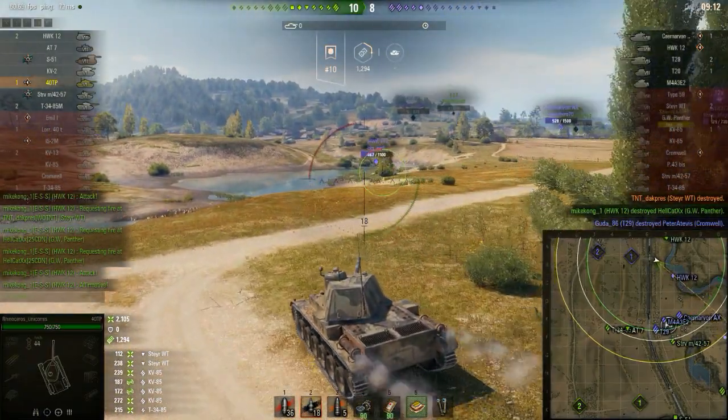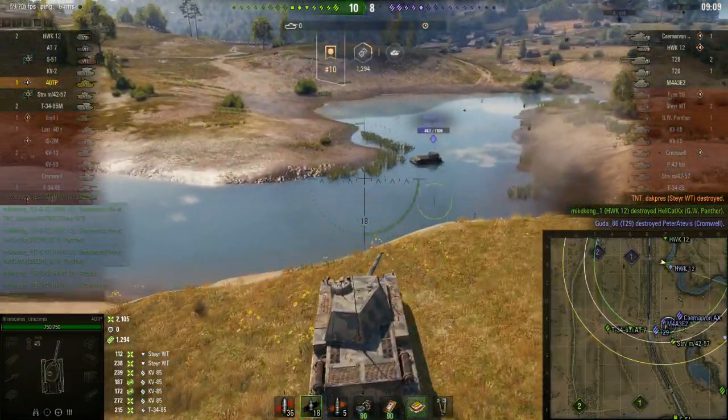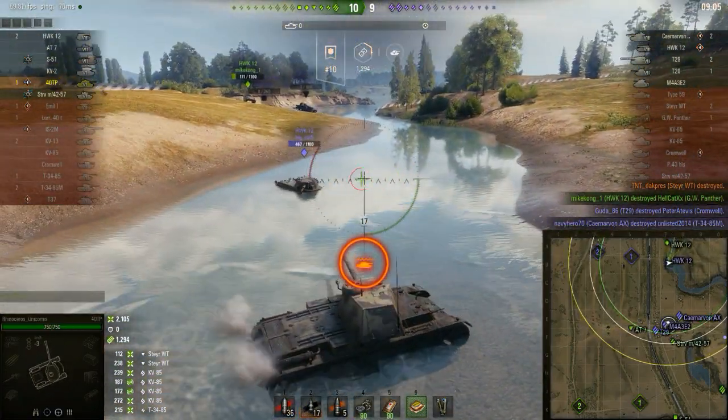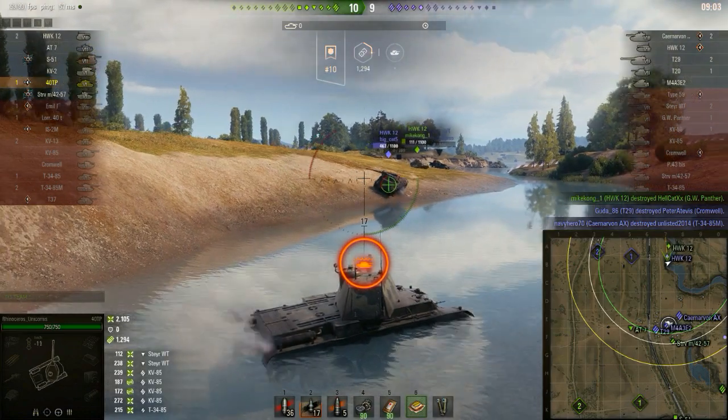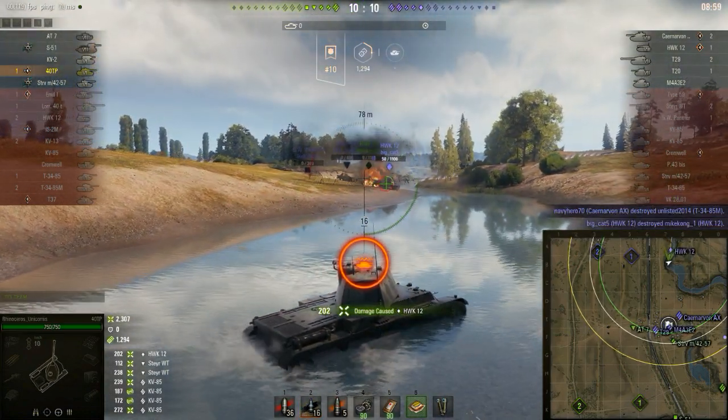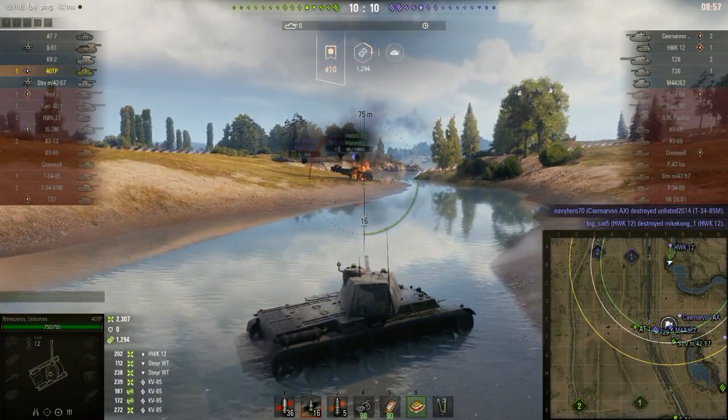The GW Panther is finally removed, and at this point Rhinoceros is rushing towards the HWK. That was a really dodgy bit of driving there — my experience from doing that is usually I die. Rhinoceros doesn't seem to have the same luck as me; he seems to be much more lucky when it comes to playing this machine. I would have died if I had done that, or at least lost like 740 health.